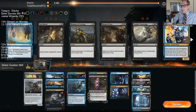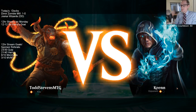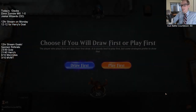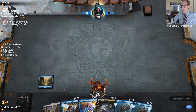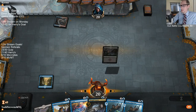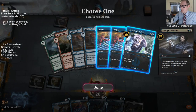Alright so game three — let's try this again. No Ego in the sideboard. We're going to need land drops — that's a good start — and we're going to need Liliana. Negate, Negate, Insight.